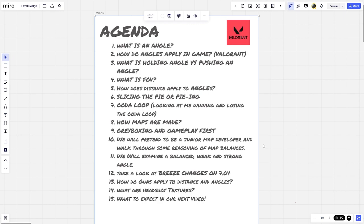Next we're going to find out how maps are made, because we have all these concepts and we need to apply them somewhere. We'll find out what gray boxing is and why Riot believes in gameplay first. Then we'll pretend to be a junior map developer and walk through some of the reasoning of map balance. We'll examine a balanced, weak, and strong angle, then apply that to the Breeze changes on patch 7.04. After that, we'll cover how guns apply to distance and angles, and identify things called headshot textures. This video is going to be two parts, so please join me on this quick journey into the idea of angles.